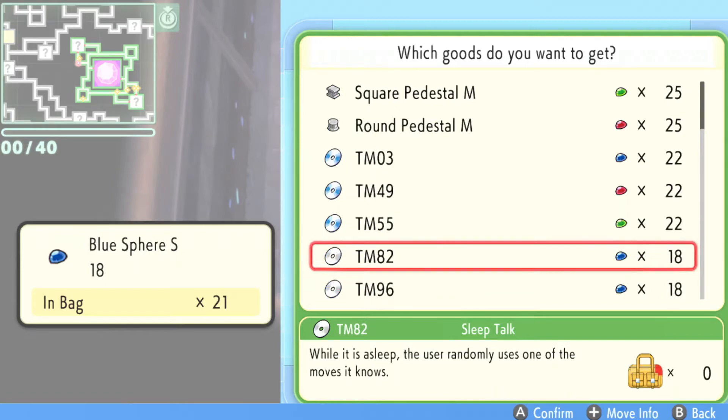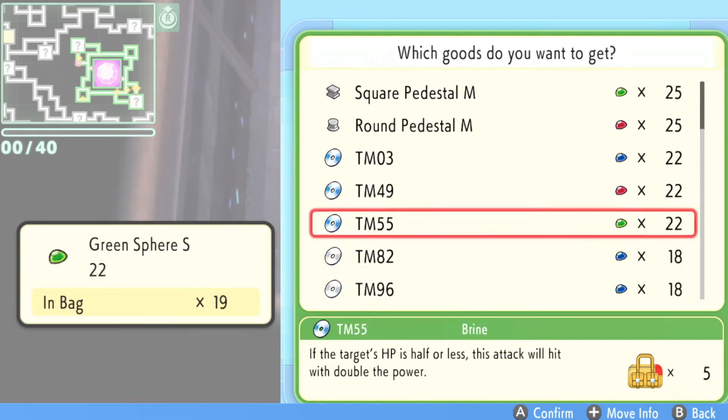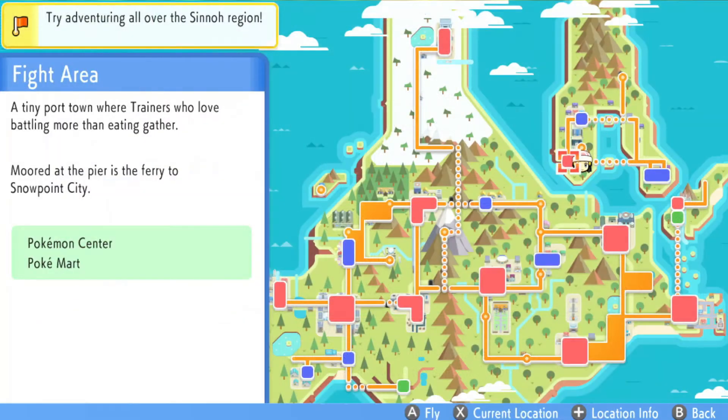These items rotate, so it's not guaranteed that TM-93 will be here — just check every day. He changes his items every day.